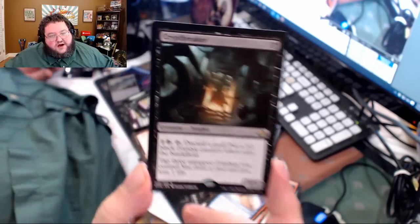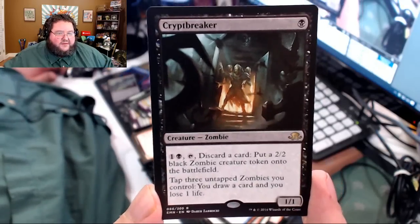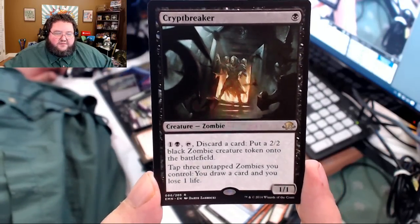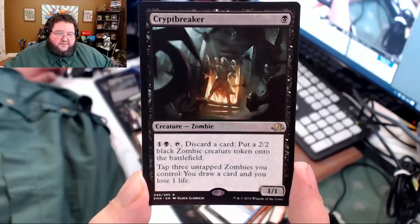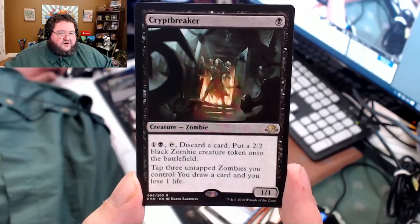Here's a good zombie — one drop zombie. One black and one mana, 1/1. Tap and discard a card to put a 2/2 black zombie creature token into play, and you can tap three zombies and draw a card — lose life. I can see that ability being relevant in Standard occasionally.